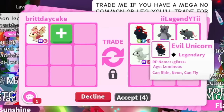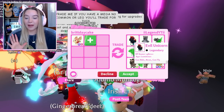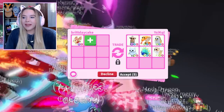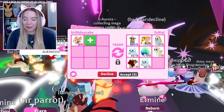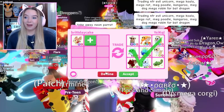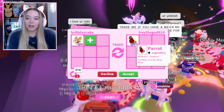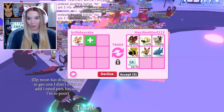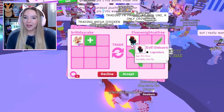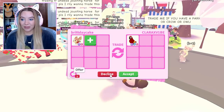A neon ride-only parrot is definitely up there in the top two. A neon fly ride luminous evil unicorn is a great offer — I really love that neon evil unicorn but I don't think I'll do it. We didn't get offered trades like this when we were trading the mega ice moth. A mega fly ride albino monkey — it's gonna be hard to choose. A mega fly ride parrot — I definitely didn't expect a mega. Someone offers another bat dragon which is something I really want to think about.